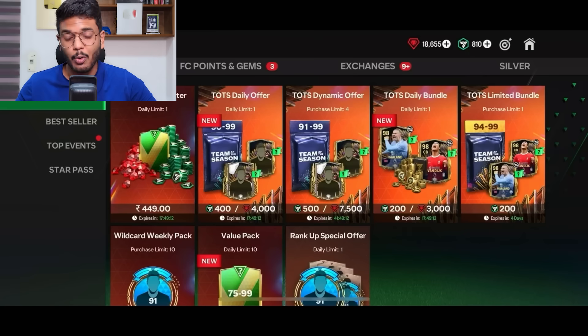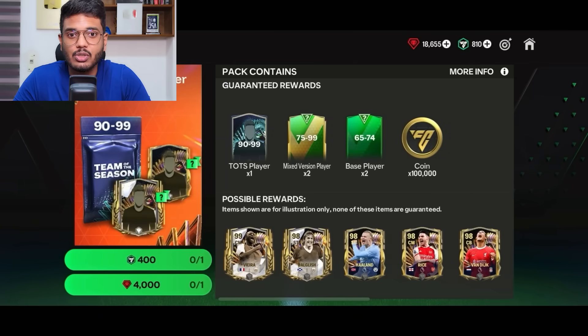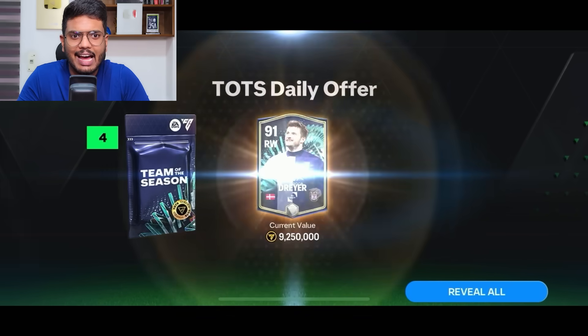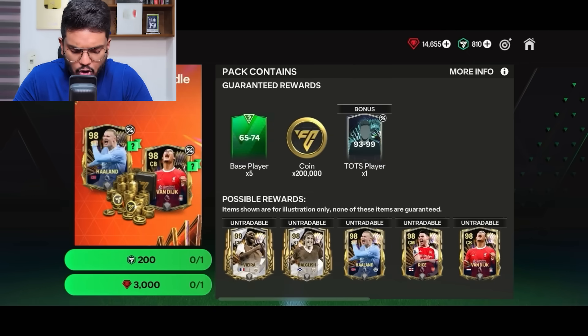I'm going to try my best to pack one of these, and if not we'll get them from the market — no problem, we're going to reach 103 OVR today no matter what. Starting with the store pack, opening this 90 to 90 and 80 pack — hoping for a good one, but it's just Drea, a 9.2 million coin card.